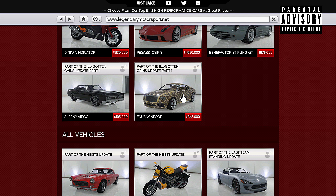If you do want to create this build, go and purchase your Annis Windsor, meet me back in LS Customs and I'll show you how to do the rest. As you pull into LS Customs you'll see that the Annis Windsor is in the coupes category.